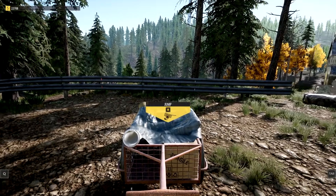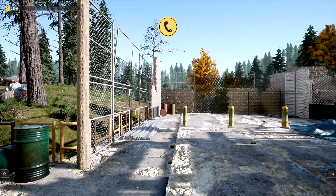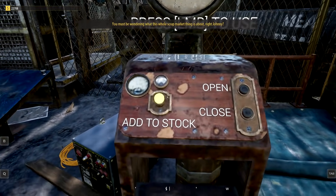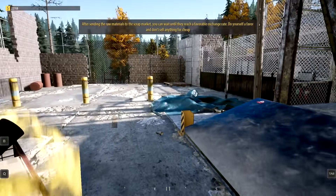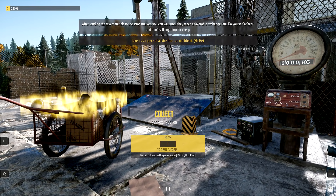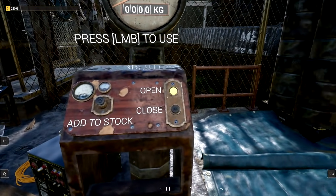We'll go pick up the General Lee, also, and see if we can do some fixer-upper on this one. I got this down path — we had to drop everything inside of there, remove everything from the cart. You must be wondering what this whole scrap market thing is about. The scrap market is where you can sell raw materials at different prices depending on the exchange rate. Keep an eye on exchange rates and sell your materials at the highest price. Don't sell anything cheap.